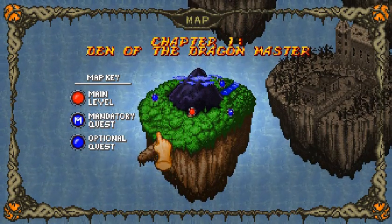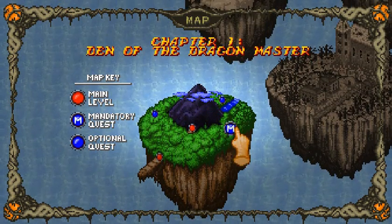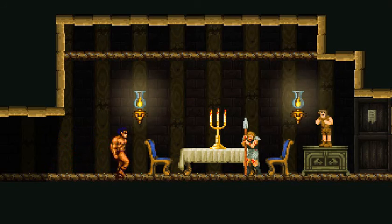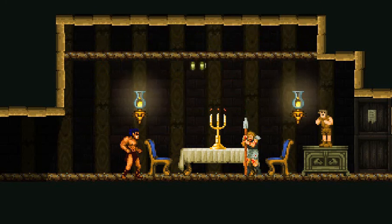It doesn't look like we can revisit any levels in the game, but maybe we'll be able to later. For now, why don't we go check out this one. In the cave ruins, there is a hidden passage. The orcs have taken my family hostage. Save them, please! They hold the key to breaking the spell which traps us to this isle.